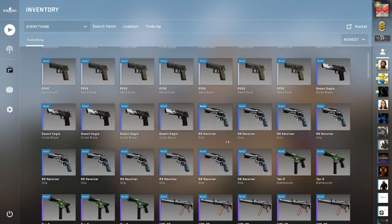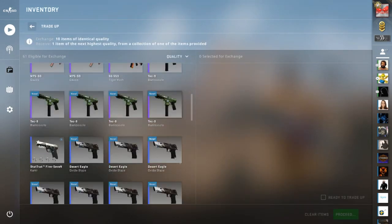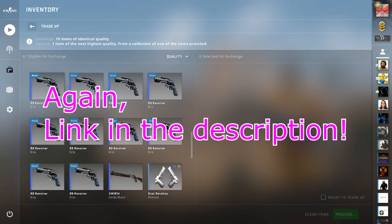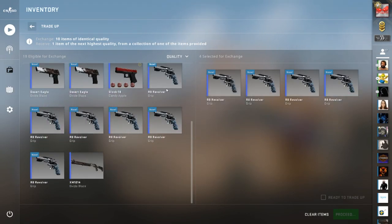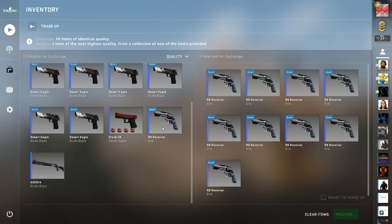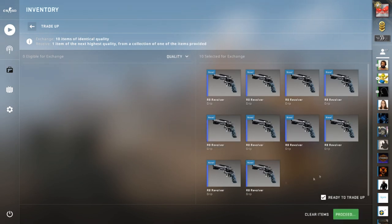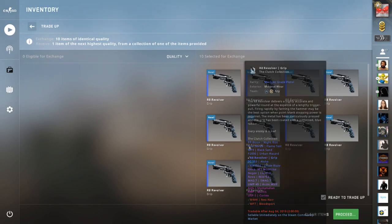Obviously the best being the P250 Sand Dune — it'll be the last trade-up. So we're gonna go ahead and start with the R8 Revolver Grip. If you want to participate in something like this, be sure to join my Discord — I have a lot of people suggesting video ideas. If you want to participate in something like this in the future, just let me know by joining the Discord. All right, let's do this first trade-up for the R8 Revolver Grip minimal wear, best possible option being the Glock Moonrise.